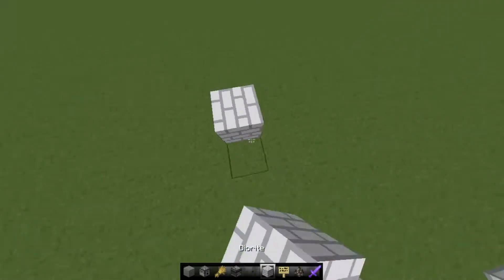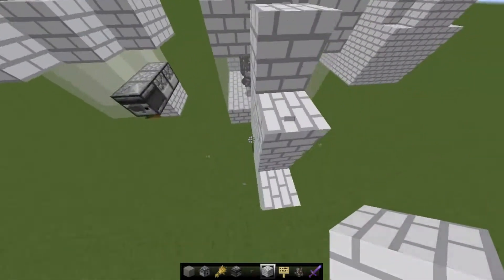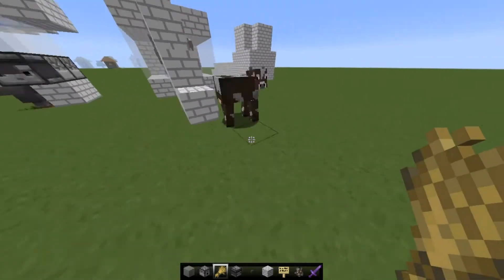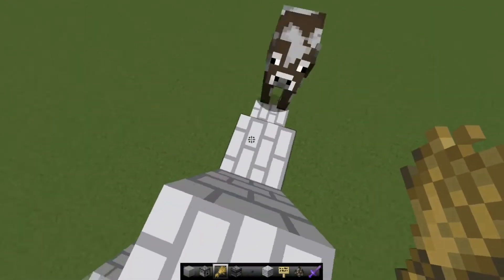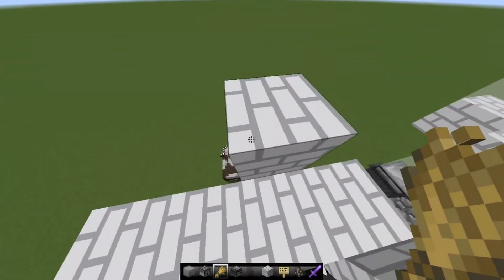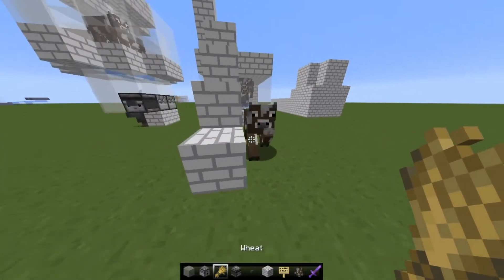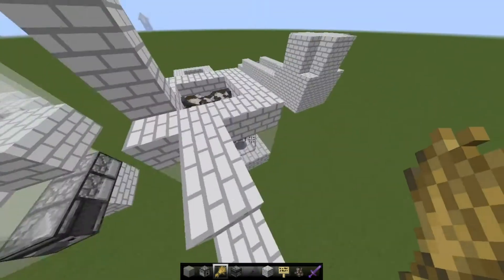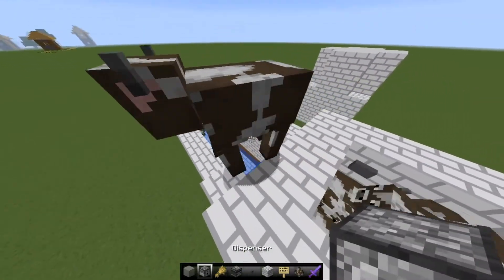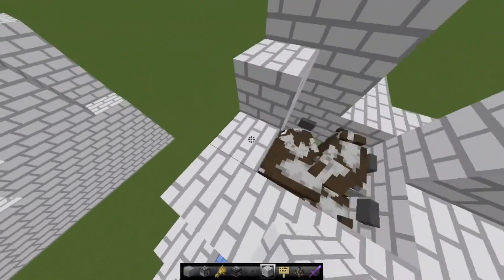A way to make it easier to lure cows is to build a staircase like this. Say there's a cow on the ground — you get some wheat and lead them up. It is a little difficult. Basically you can just guide them in, or you can make a wall like this and they can't get anywhere but in.